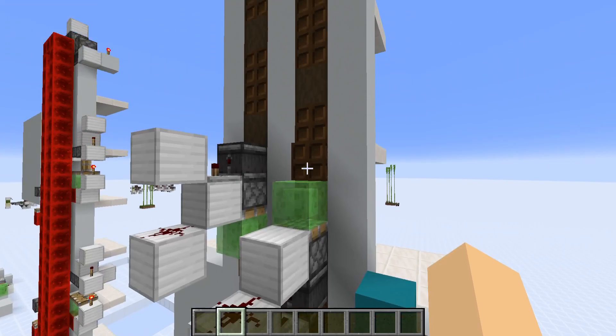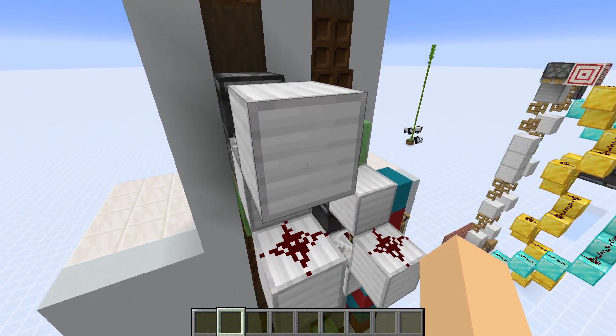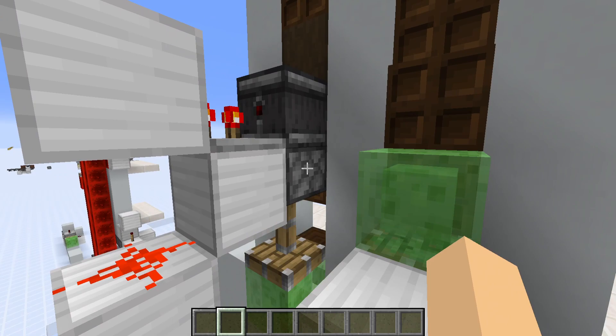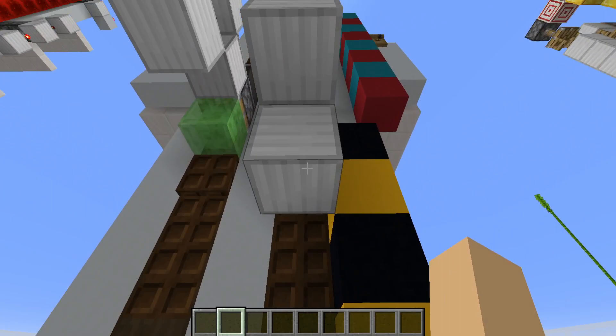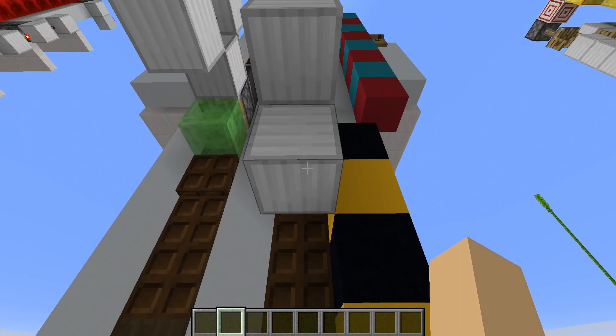Then essentially it's just that repeated for how many sections you need, and then you kind of just build the same thing just upside down, and then just match it up, so the downward-facing piston's slime block aligns when it's retracted. For spacing, between the bottom one and the first one it's ten blocks in between the pistons, and then for every section you do it is just eight blocks in between instead.